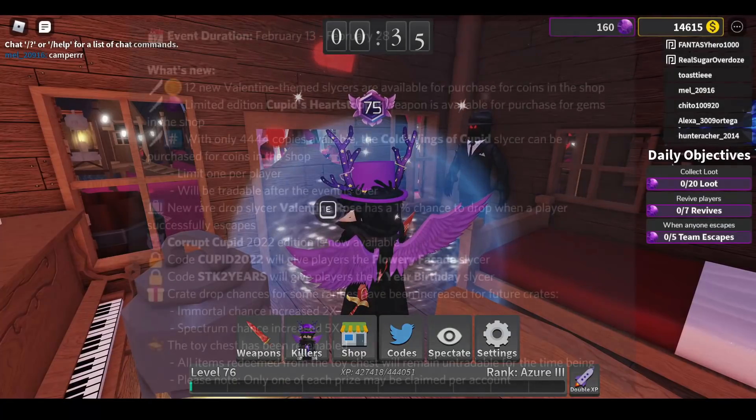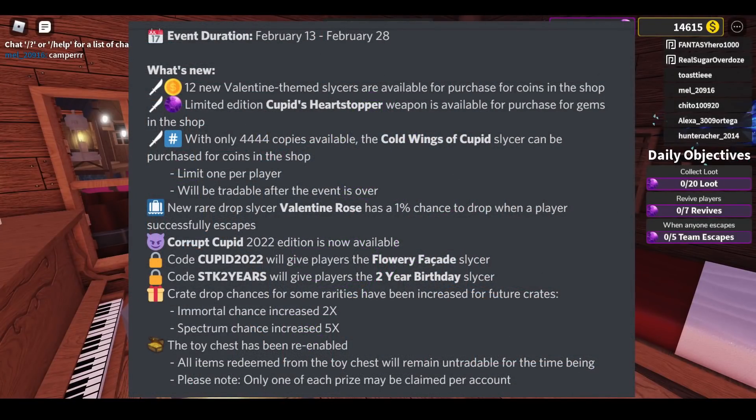Guys, there's a new rare drop. A slicer called Valentine Rose has a 1% chance of dropping when a player successfully escapes — just like the candy thingy from Christmas. There's another rare drop as well.